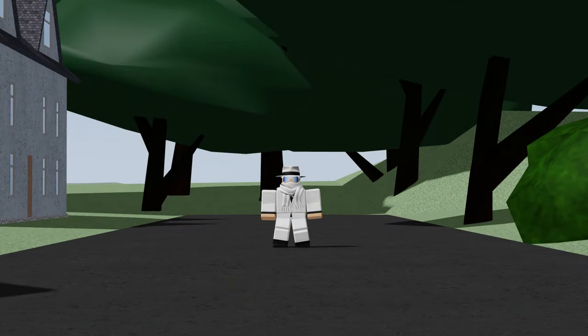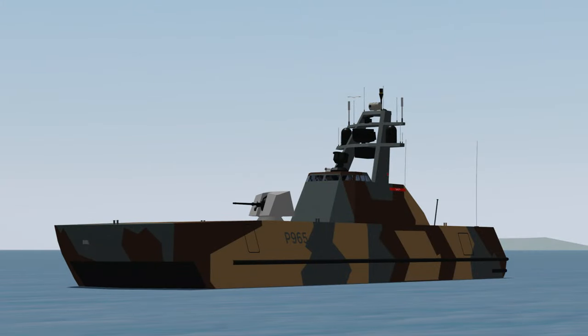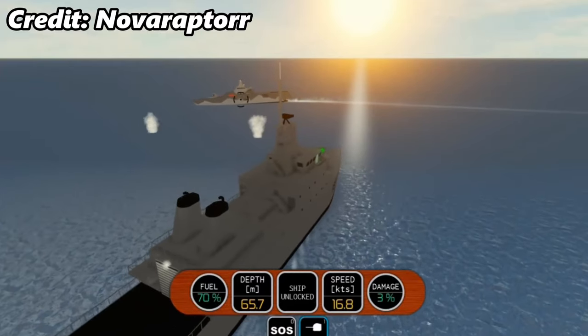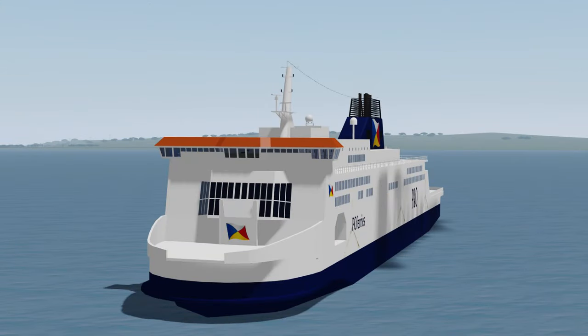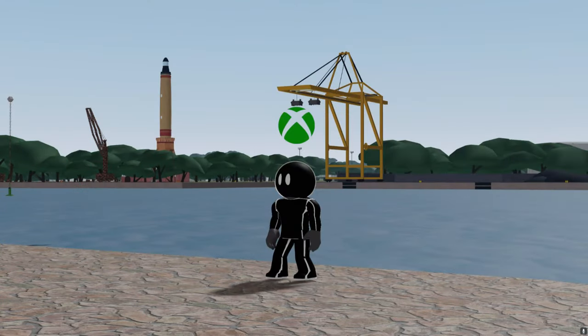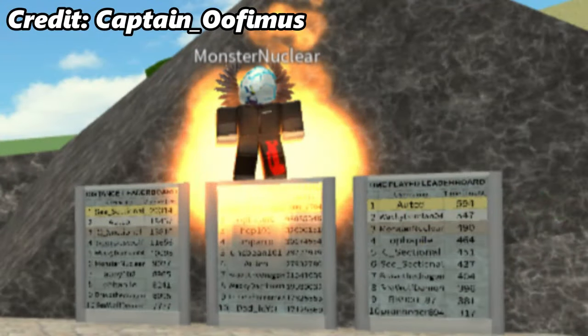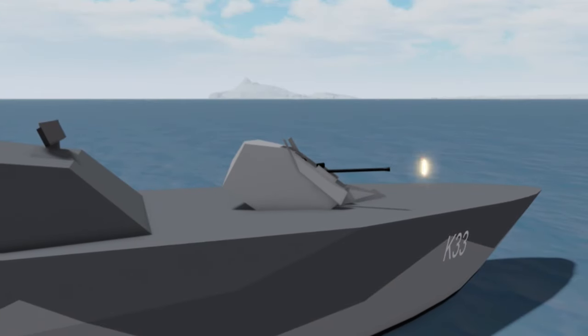In the last update of 2018, Update 28 added the Scholder-class Corvette for people who had the pirate badge. To summarize 2018: 10 vessels were added, 2 islands were added, DSS 3 can now be played on Xbox, and DSS 3 was officially released — not to mention the many other things that happened that year.